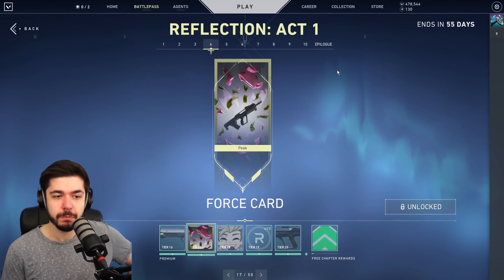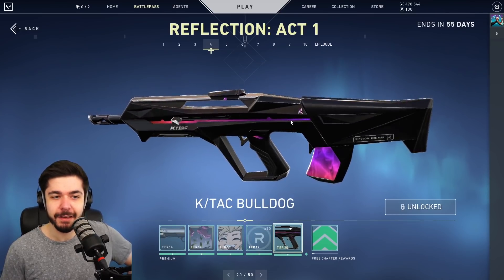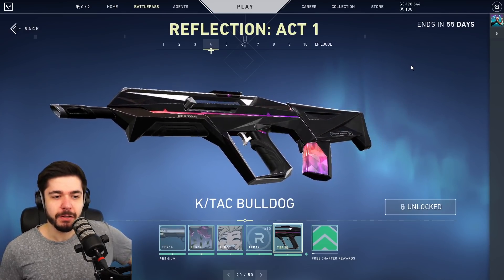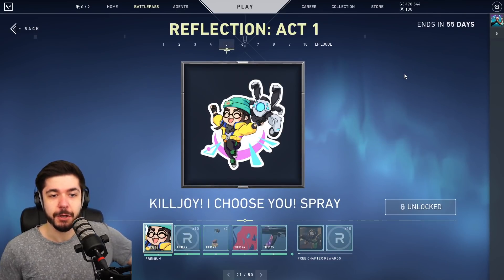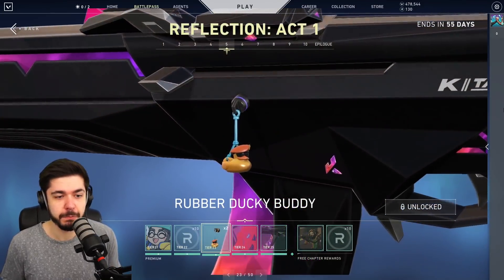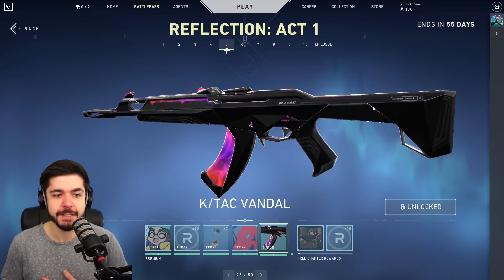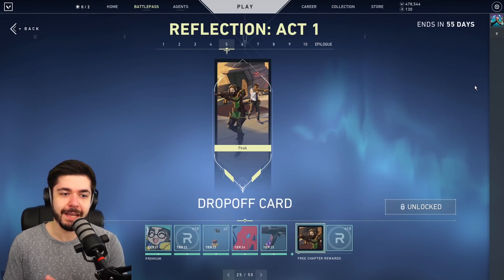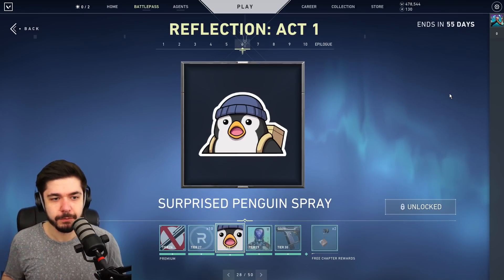Then we have a Force card. Sova Says Sorry spray. Keetak buddy. Keetak Bulldog. And then another spray coming up here as well. I love the amount of Radianite points — it's very nice to have that many because the way I upgrade my skins, the premium ones, I get the Radianite points from the Vandals. Vandal is very nice, I love this Vandal skin. They really got the accent colors — the color. Very nice.